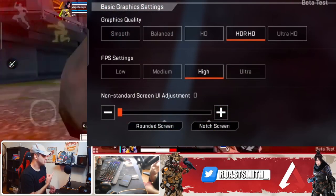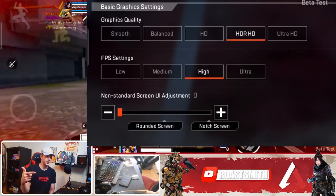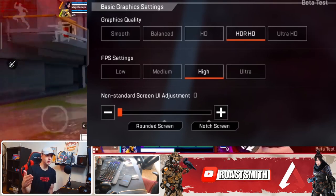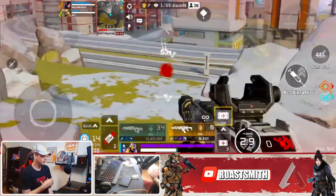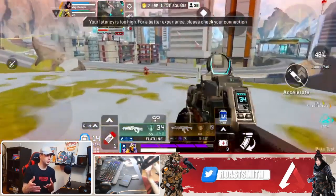The in-game graphics quality settings go from smooth all the way up to ultra HD, and the FPS settings go from low all the way to ultra. It's still unconfirmed whether the settings will change when the game fully releases, but we can pretty much tell already what device you will need to run the game well.